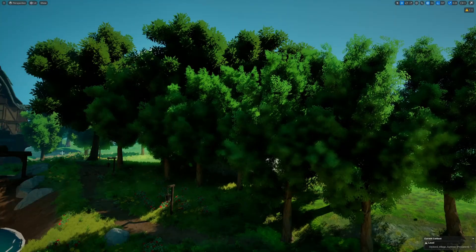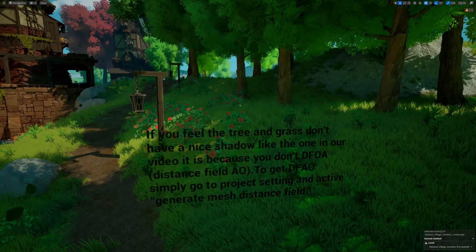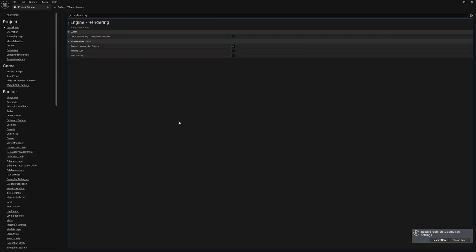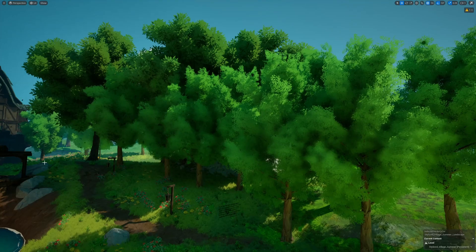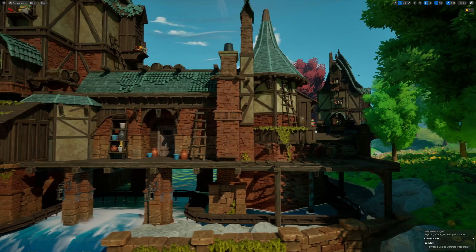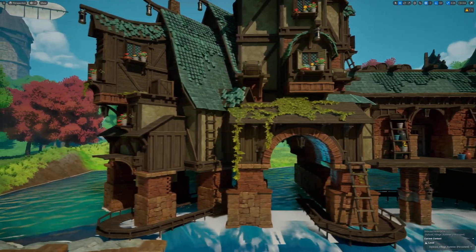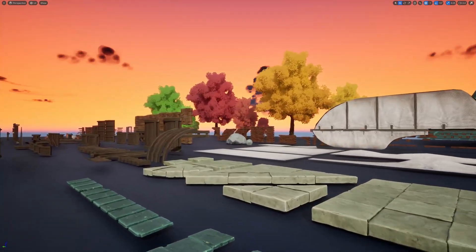I did encounter some problems with the shadows on the trees. It says here to enable distance field meshes in the project settings — I tried that and it helped a little bit. I also tried disabling hardware ray tracing, since we had a similar issue in Skyblocker in our forest level, where hardware ray tracing wasn't working so well with Nanite. That fixed it for us, but here I had no such luck. Still, it's not a big deal if you want this stylized environment or to use some of these assets in your project — it's a nice little pack.